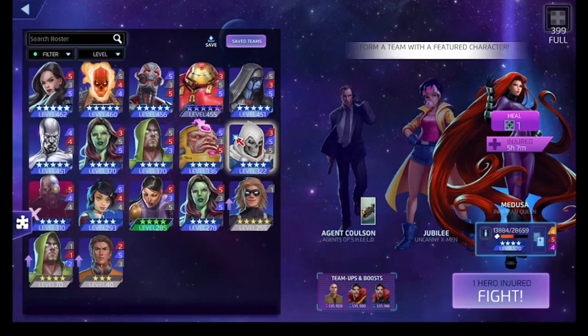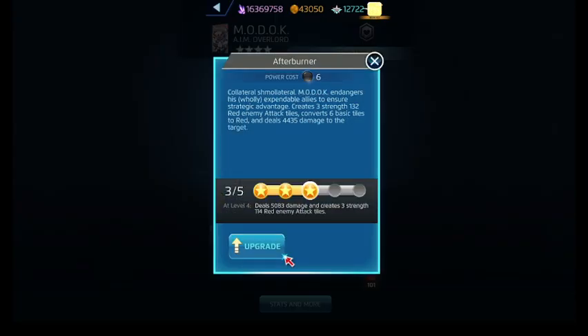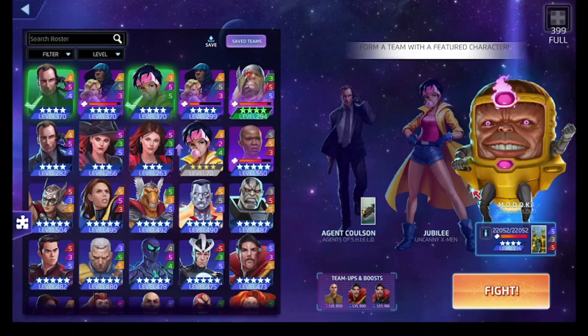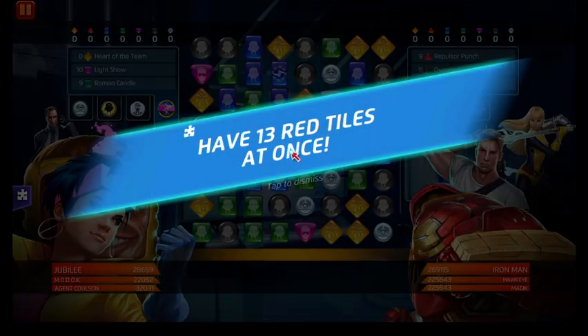Alright, so what M.O.D.O.K. is — there it is. What we're going to primarily do is use Afterburner: we're going to create basic tiles in red and then go from there. Fire off as many Afterburners as we can, generate black AP.